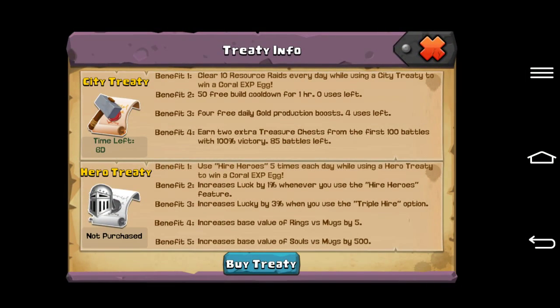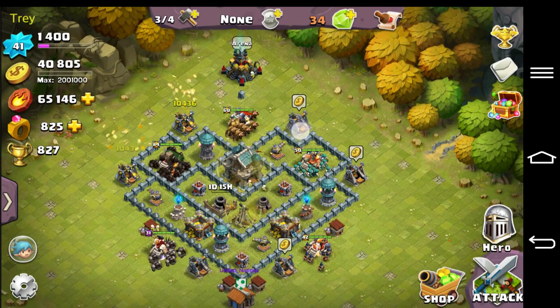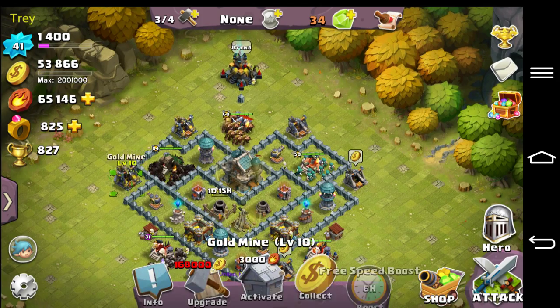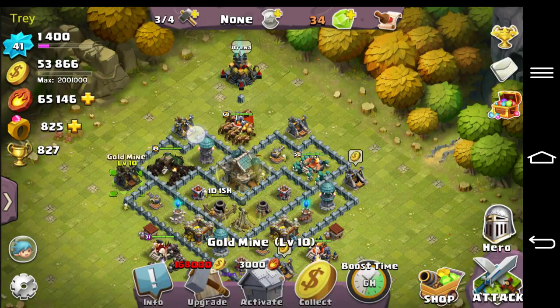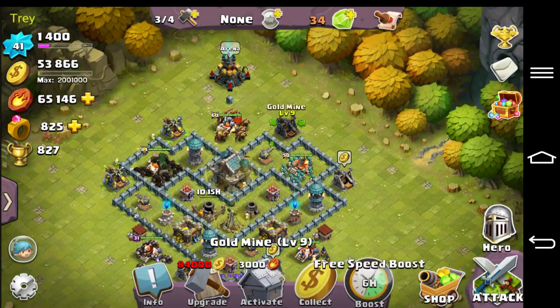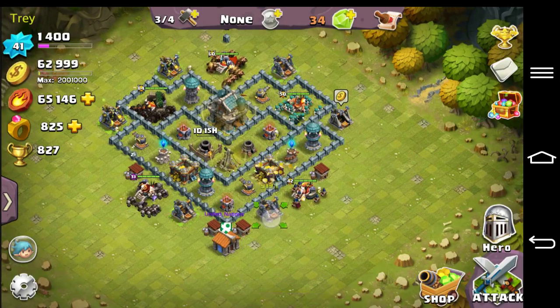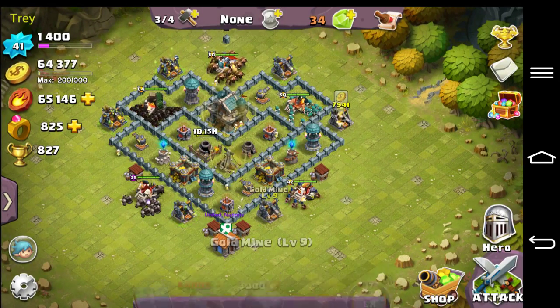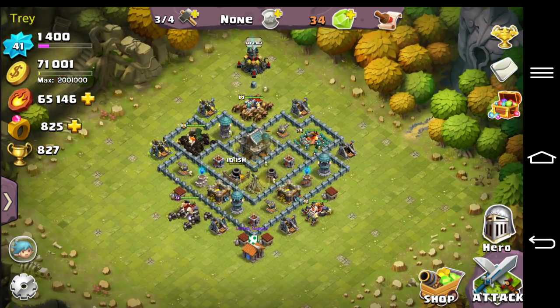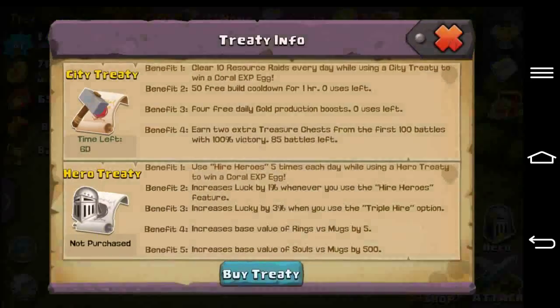Okay, benefit three: four daily free gold production boosts. I have four uses left — I haven't used mine yet. What you have to do is just go click on it. Usually it says you have to buy one or something like that, but you can just go over and do it for every single one you want, and I'm just going to do it on the highest ones. It costs 17 gems for the rest of them. This resets every day.